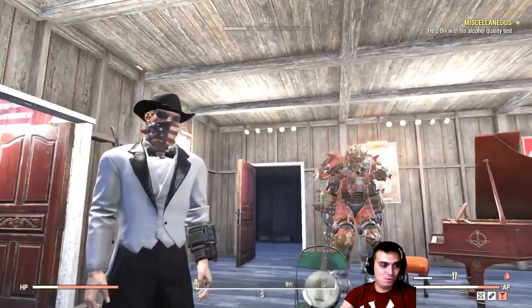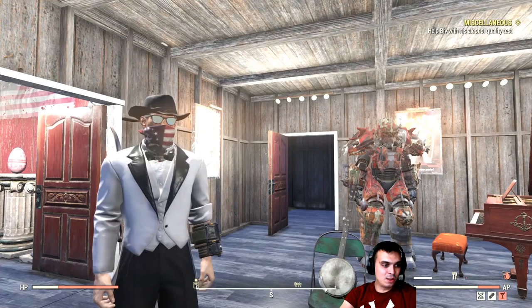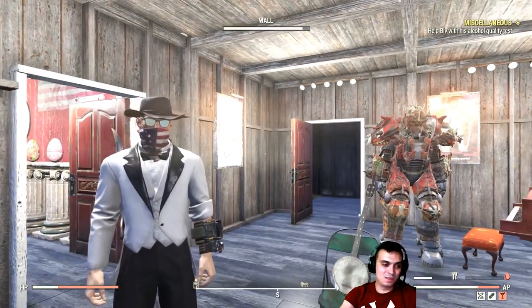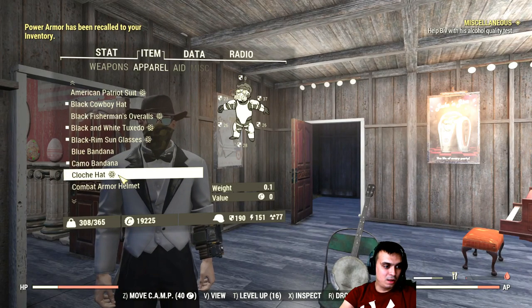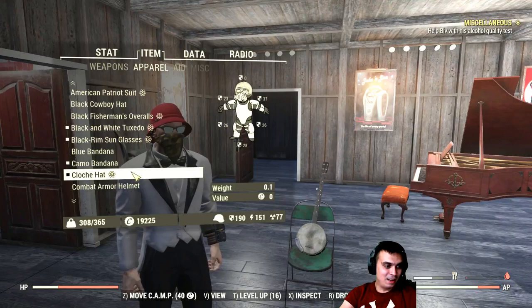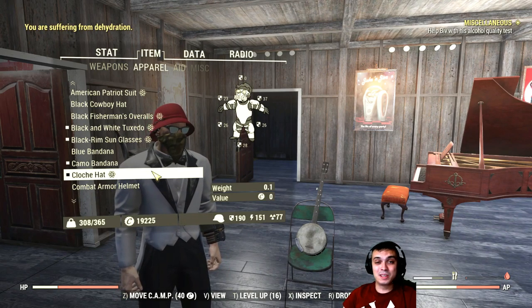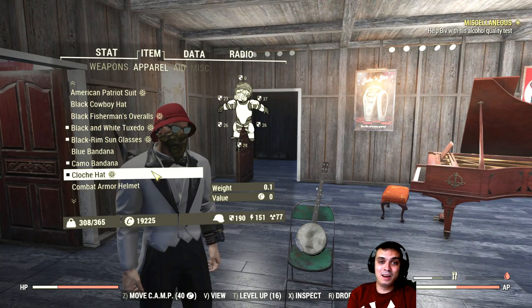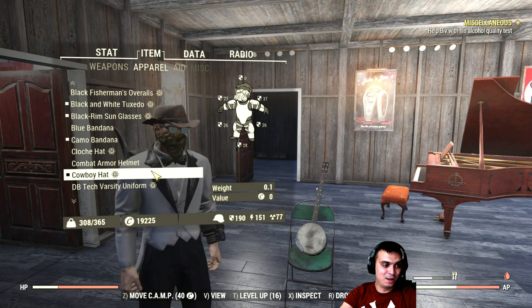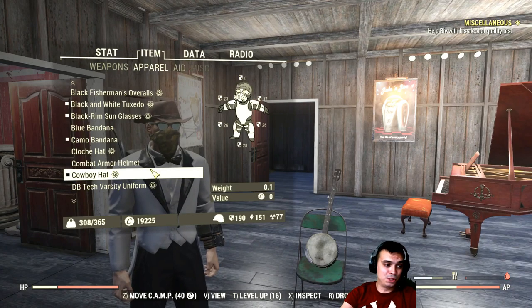Black tuxedo — the bandana breaks through the colors, which sucks. Black rim sunglasses — I don't like them at all. The blue bandana. The worst purchase ever — this red clout hat. It was 350 atoms, and it was limited time to buy, which was when I was planning to do atom shop videos, so I grabbed it and then totally forgot about it — wasted atoms. The cowboy hat from the atom shop, but I still prefer the black one you can find in White Springs. There are a few locations where you can get the black cowboy hat.